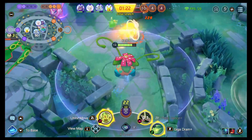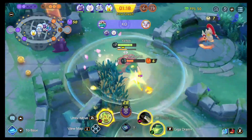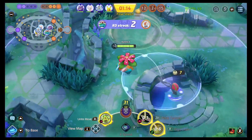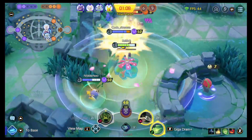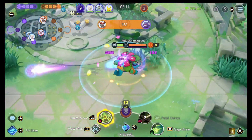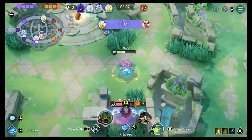The other moveset is Giga Drain and Petal Dance — this is the run-and-chase-enemies-down moveset. Whenever you are using Petal Dance, remember the cooldown reduction. You are going to be able to use Giga Drain way more often than you think, because every single time you're hitting an enemy Pokémon with Petal Dance, this cooldown is going to be reduced. So keep an eye on that cooldown and nail it every single time that you can, because that's going to make it so that you take less damage, which means that you can mix it up for longer.